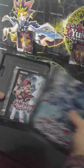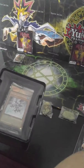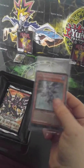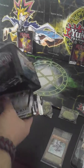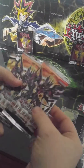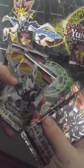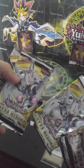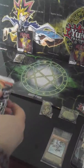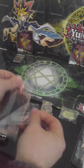Alright, got a little trading card game book. The five promotion cards I'll be opening in a minute. And it comes with two Lord of the Tachyon Galaxy, two Abyss Rising, and one Hidden Arsenal. Alright, we'll start with the promotional cards.